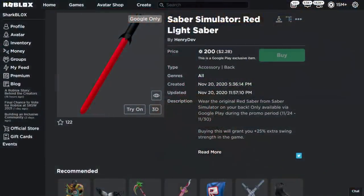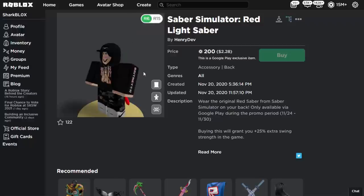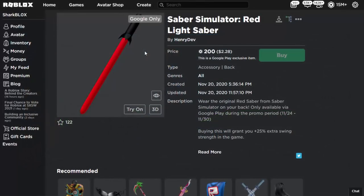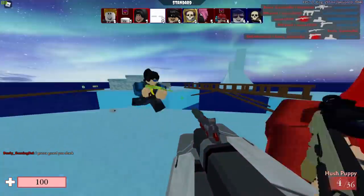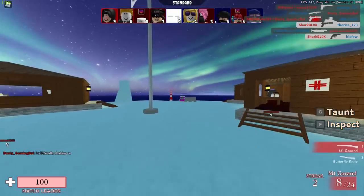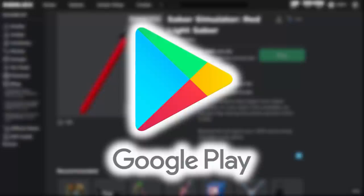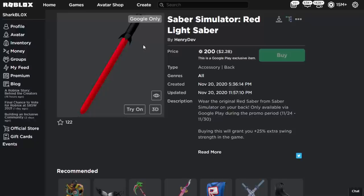The first one is the Saber Simulator Red Lightsaber. Now I know what you're thinking — it's just Darth Vader's lightsaber stolen from Star Wars. But it's actually for a Roblox game called Saber Simulator. The interesting thing about this UGC item, made by henry_dev, is that it's a Google Play exclusive. That means you can only purchase it if you're using an Android device that uses the Google Play Store.